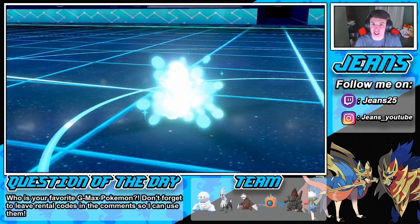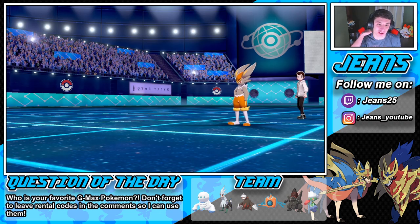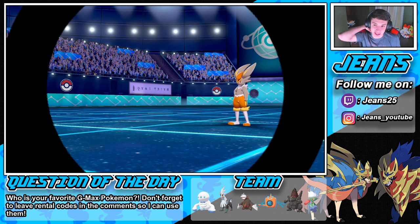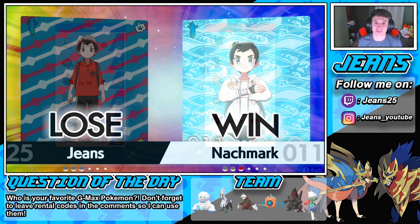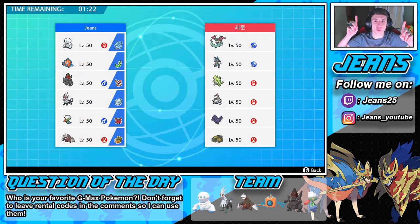We're one and one, so we gotta win this one for a winning record. This guy's running Dragapult, Lucario, Tyranitar, Duraludon, Gardevoir, and Hippowdon — almost all physical attackers besides Duraludon. I want to bring Roserade — it's such a cool Pokémon — and it can do work against Hippowdon and the dragons.